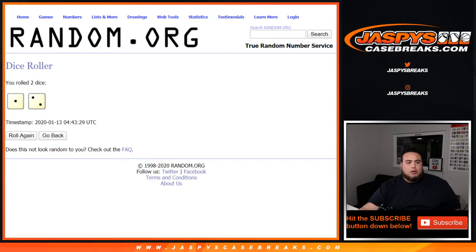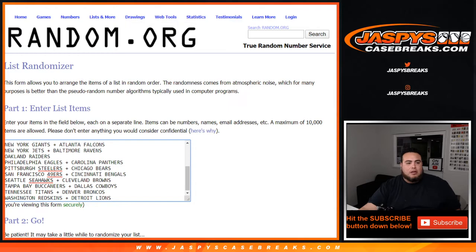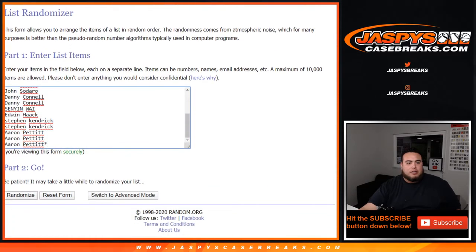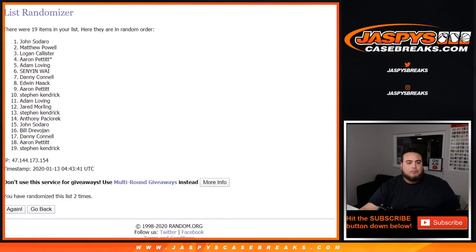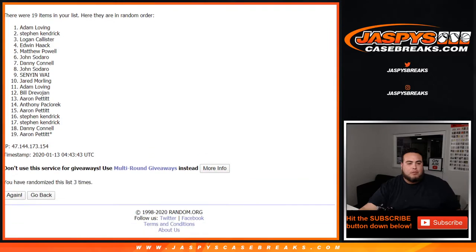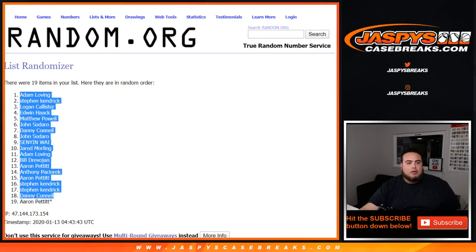Roll it — got a one, two, three times. Customer Stephen K down to Aaron. Bills down to the Redskins lines, three times, three times, one, two and three, three times. Adam down to Aaron.